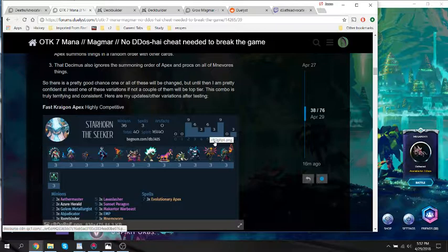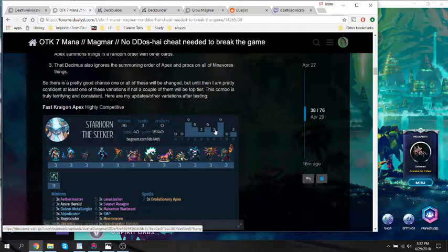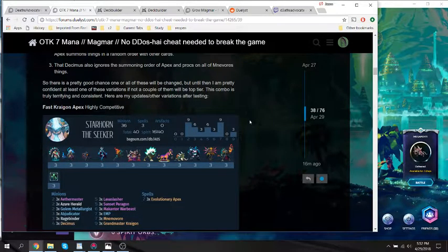And to make it even better, Decimus's ability procs off of the cards Minvor burns. So if you play Apex with Minvor and Decimus in hand and three other creatures, that's 24 out of hand damage. It's a little silly.